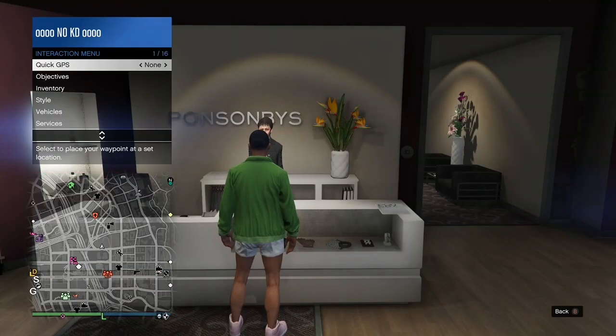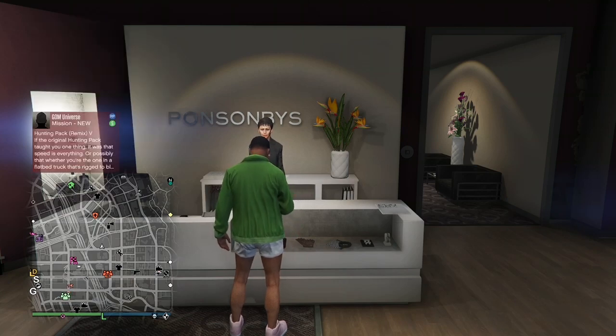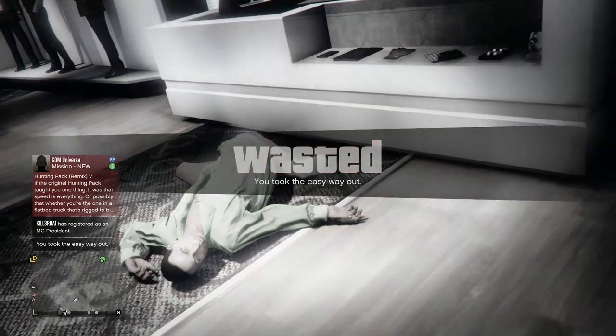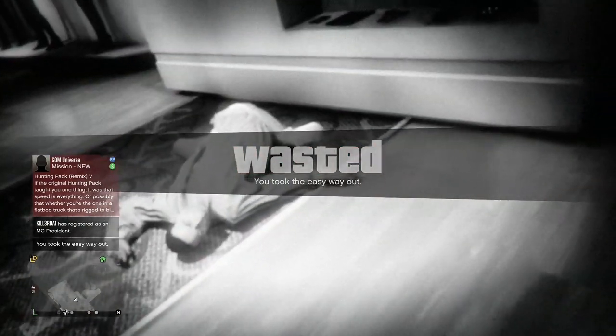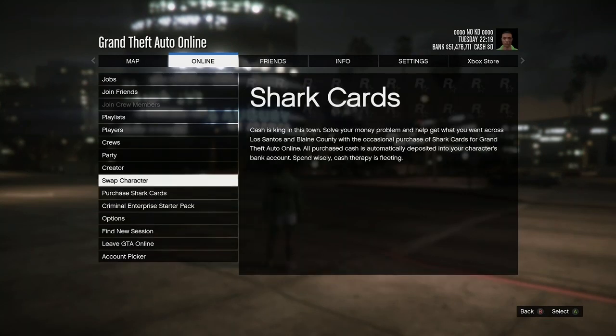Once you're done saving the outfit, back out, open up your Interaction Menu, and take the Easy Way Out. Once you spawn outside, hit your pause button, go to Online, and click on Creator.